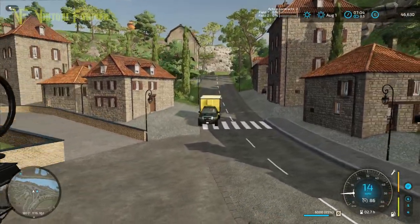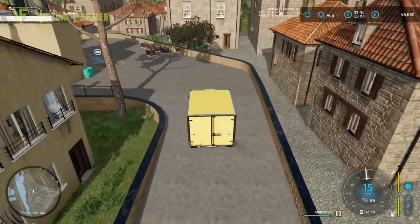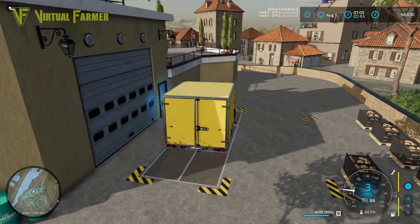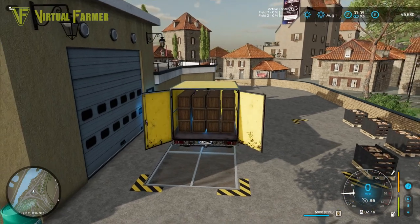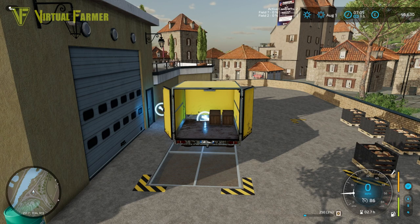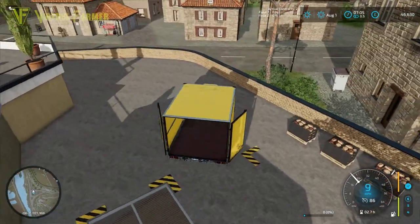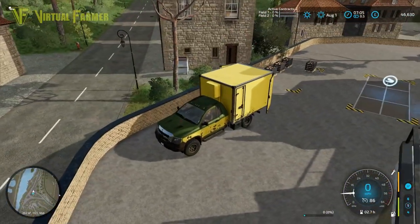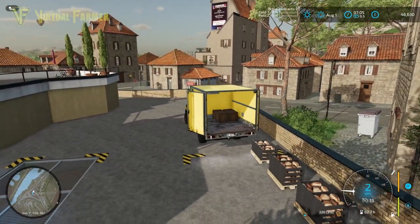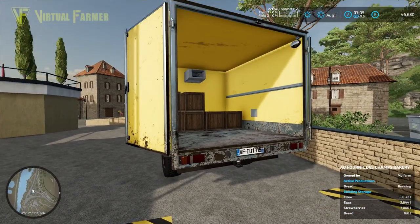There's no easy entrance from our farm into the bakery — we have to come in this way. Wow, I thought we were only going to have a couple of pallets of bread, but we've got a lot. We're going to have to back this up and box all of that up, first getting all our flour into the bakery. Our bakery's been busy! We'll back up along here, rebox these up and get them delivered to the farm shop.